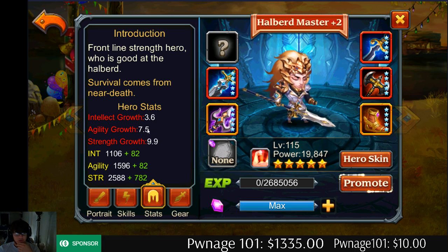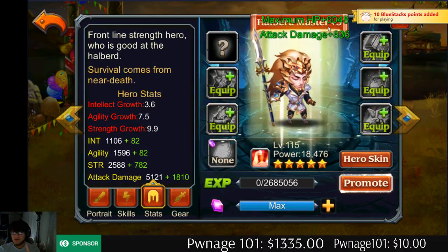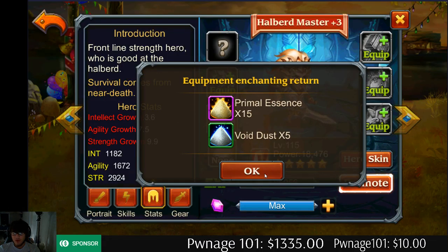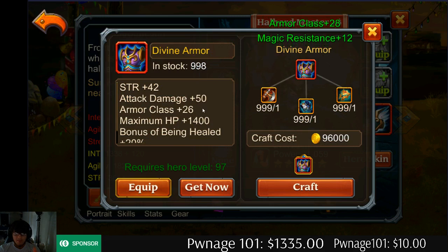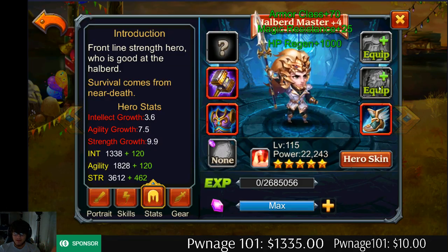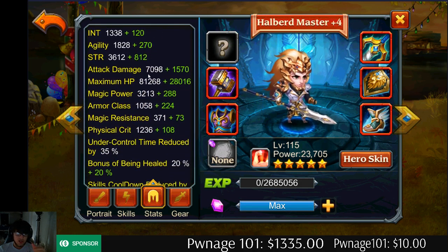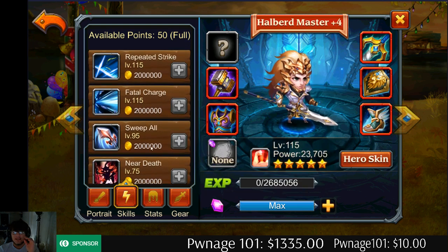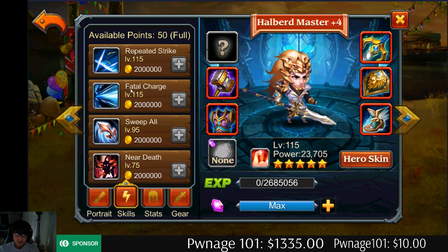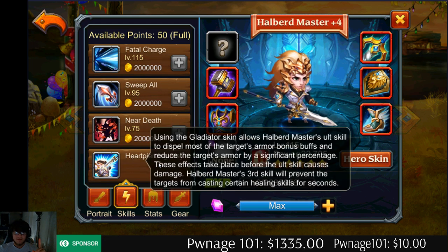I've spent a lot of money on this man and I cannot wait to see his skin. He has a Gladiator skin. He's a frontline strength hero. I actually never knew you can promote them to red plus four — I thought they came that way. In my last video I didn't make them red plus four because I didn't know, but now I know. For future reference I have to manually make them red plus four. Let's go check out his skills. I'm not gonna read them because if you don't know Helbert Master, I guess you just don't know this game — he used to be a beast.